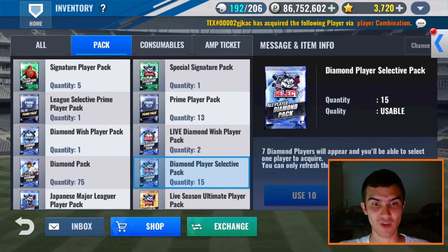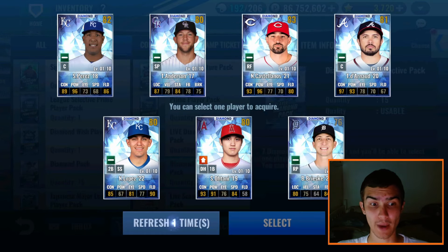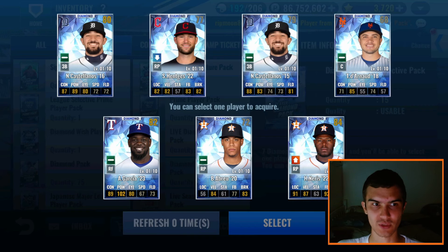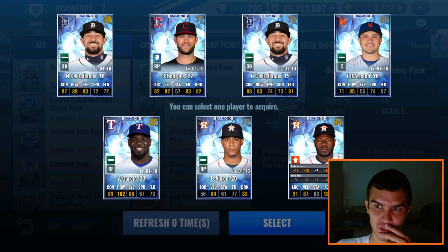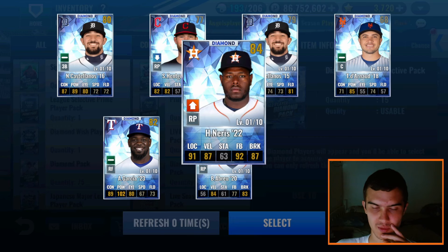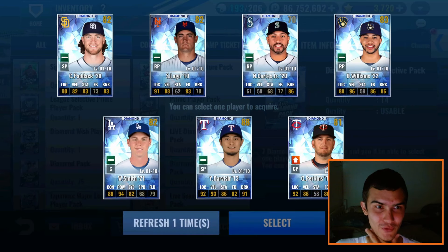15 Diamond Player Selectives — we're going to do five of these. Any Primes would really help out. A couple Astros actually — two Castellanos cards, one 2015 and one 2016. Brian Abreu has a SIG, and actually a good Hector Neris. I'm going to take the Neris just in case. I don't get a SIG or anything of his, but I already have a pretty stacked bullpen so I don't know if he's going to make it.